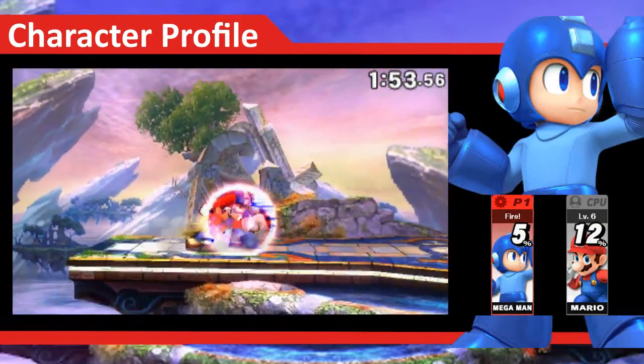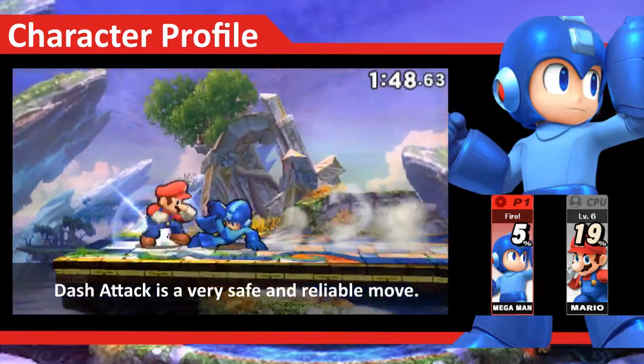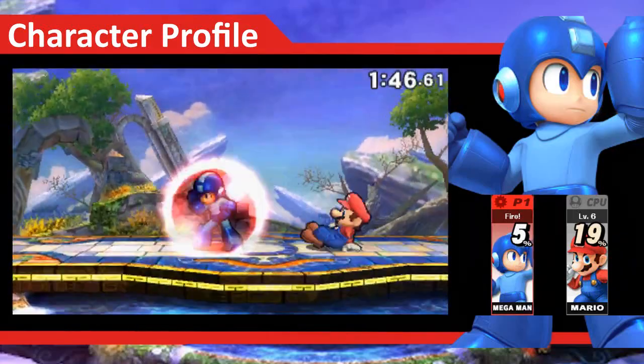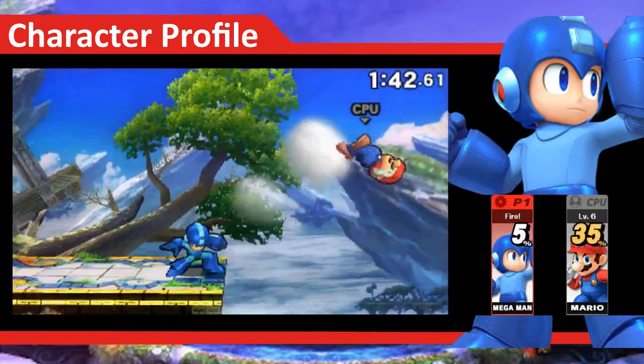If you prefer to be a little more up close, you can use his down tilt or dash attack to quickly close the gap. Mega Man honestly can't do much here, so your best bet is to go for a grab so you can get them into the air and continue your attack.